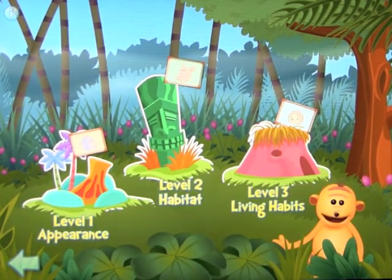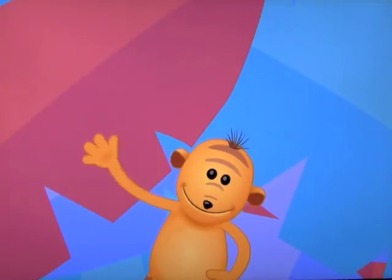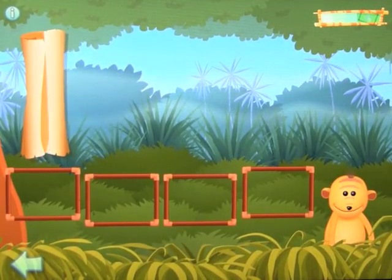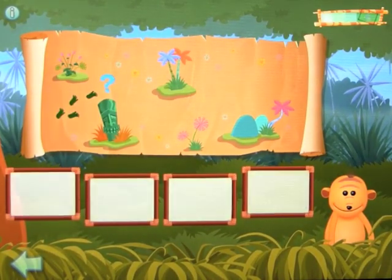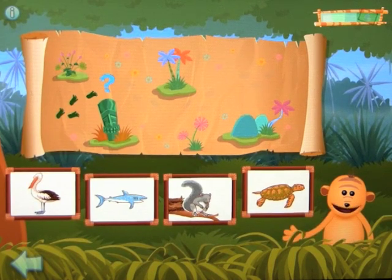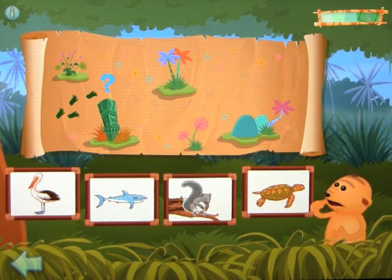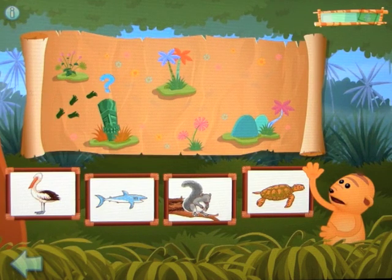Let's click on level one. It said find Bruce. Bruce met some animals when he went into the jungle — let's follow the animals to find him. Listen carefully to the clue, then click on the animal that matches it. To listen to the clue again, click on the question mark.